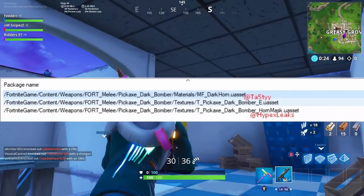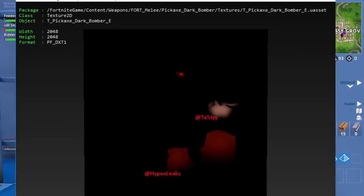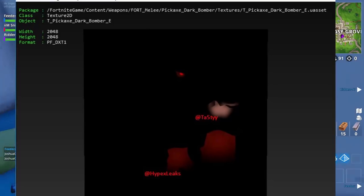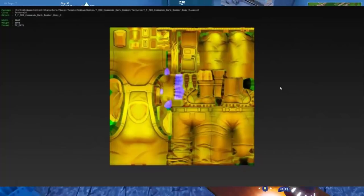We've actually found a brand new pickaxe that's going to be coming into the game, and this pickaxe is basically a dragon pickaxe. So obviously the Bright Bomber has the llama, and this one is the dragon. This is absolutely sick — I know a lot of people are looking forward to this one.